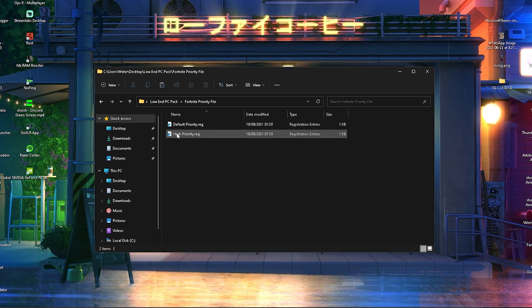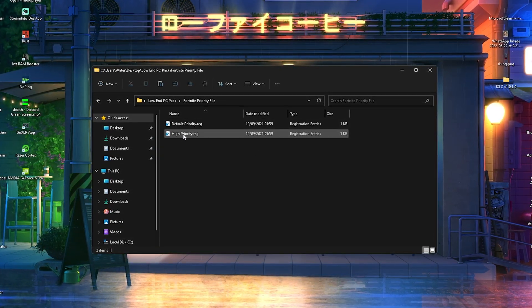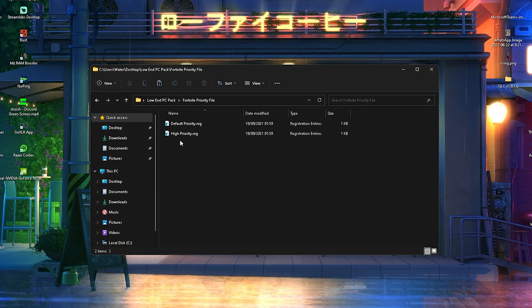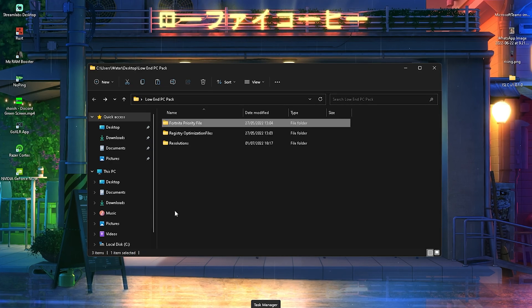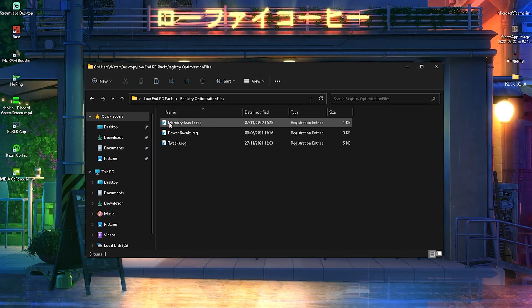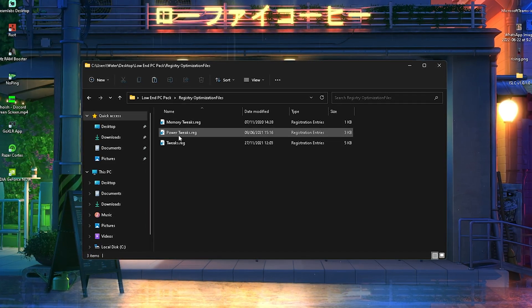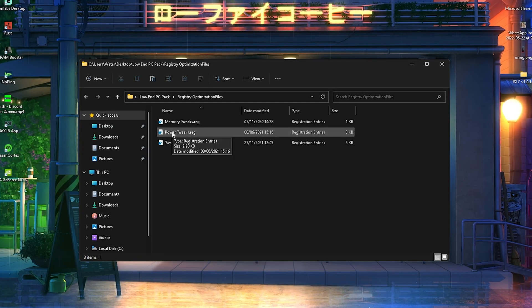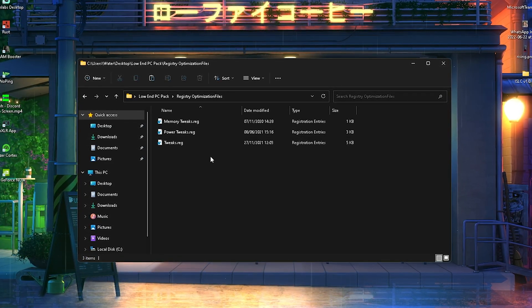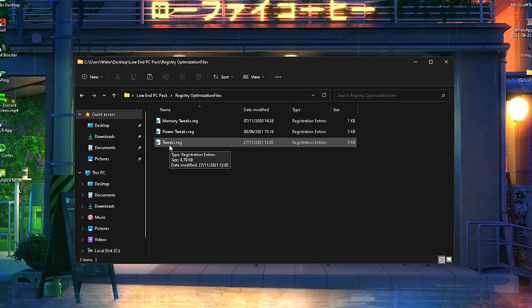We also have the Fortnite priority file, which puts Fortnite on high priority mode automatically — I have this enabled on all my PCs because it's a huge advantage and you don't have to do it manually in Task Manager. There are also memory tweaks to make sure your RAM is working at 100%, power tweaks to prevent power throttling and ensure maximum performance while gaming, and a tweaks.registry file that disables unnecessary background services.